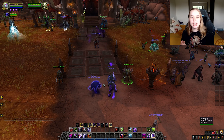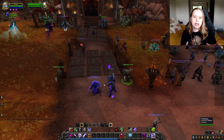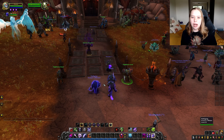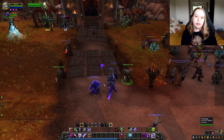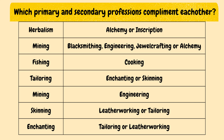Professions are easy ways to make money in early game. For example, a profession might be herbalism, which gives you the ability to gather herbs as you go around the world. You can then couple this with another profession like alchemy, and use the herbs you gather while leveling to make potions, leveling your alchemy that way. Then you can sell these potions on the auction house.